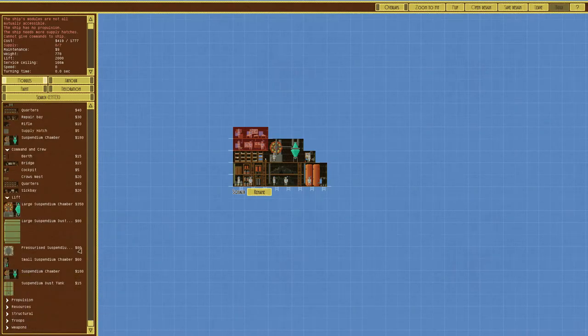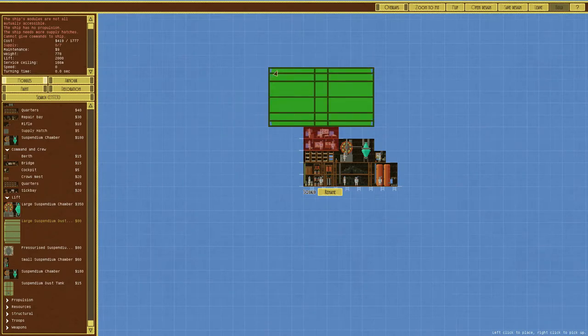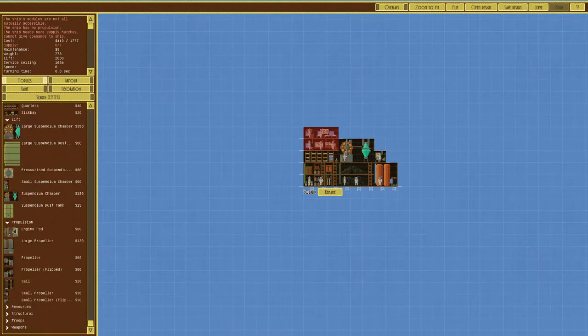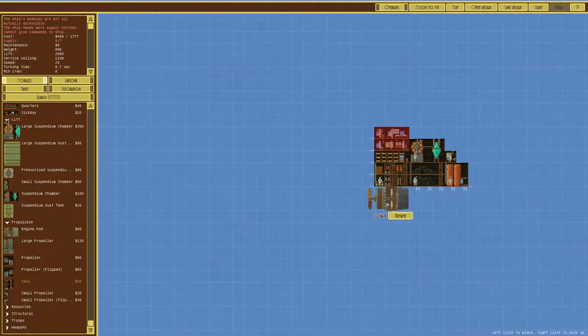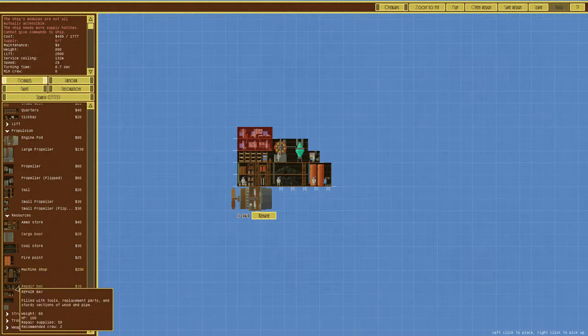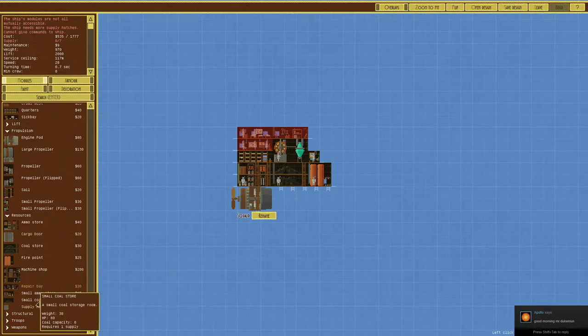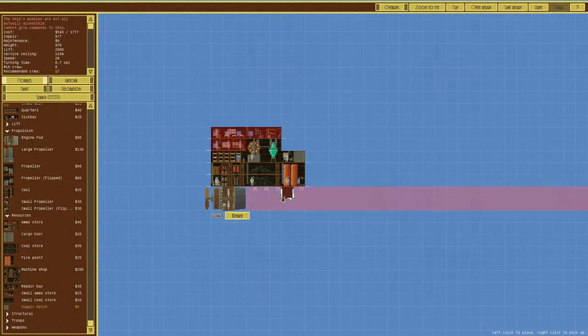There are all kinds of different things: a cockpit lets you continue flying the ship even if your bridge has been damaged or taken. You've got a large suspendium chamber which gives you this big smokestack and looks really cool, big balloons, and there's kind of a nuclear reactor-type thing. There's all kinds of cool little things, and you can unlock more stuff as you continue playing. You can also build an engine pod — I haven't really tried those — and sails, all these different things to power your ship. There's also a machine shop and a repair bay for doing repairs.